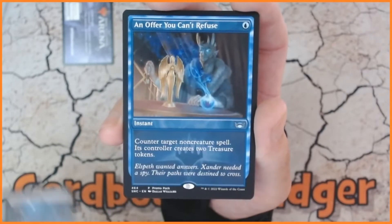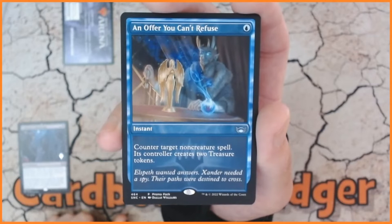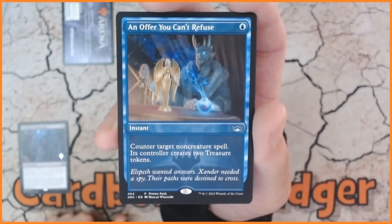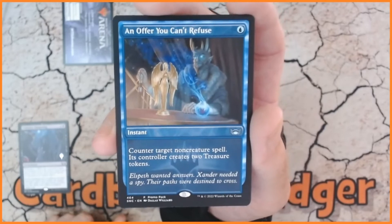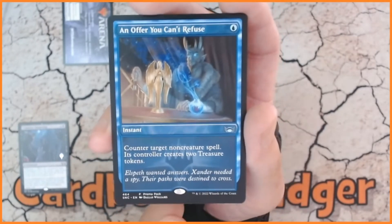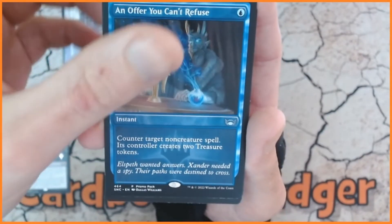The next card we have got is An Offer You Can't Refuse, which I believe is the best of all the promo ones — I could be wrong, but it's very, very good indeed. Nice bit of artwork going on there. And our final card — let's do it this way — what on earth have we got?